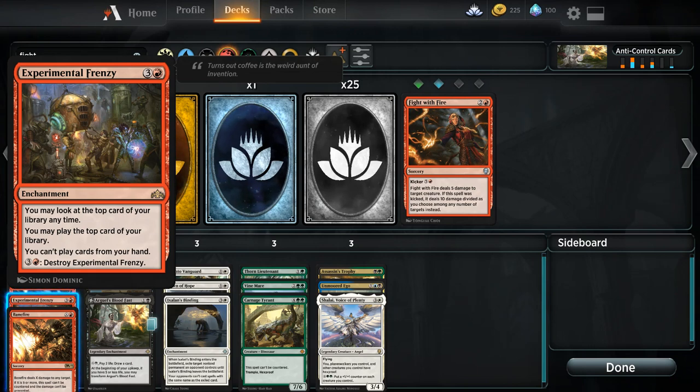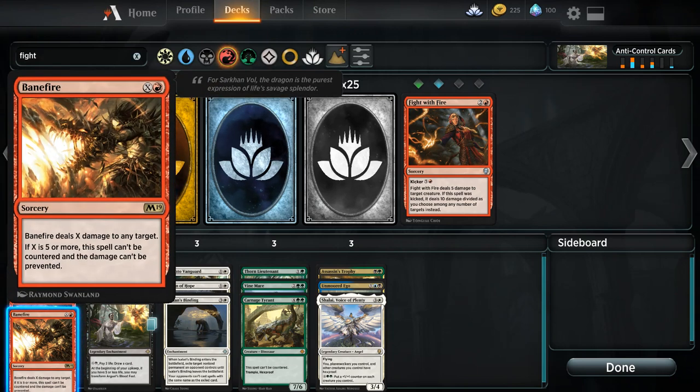Experimental Frenzy looks like a janky rare, but it is the truth. Our final red card is good old Banefire — simple card, 1 red, X deals X damage to any target. But if X is 5 or more, the spell can't be countered and the damage can't be prevented. A lot of times control decks will stabilize down to 3 or 4 life and have a hard lock on you, but Banefire off the top for 6 mana — especially in a format with Settle the Wreckage — is a way red decks can close it out.